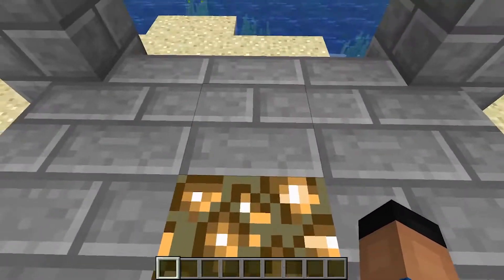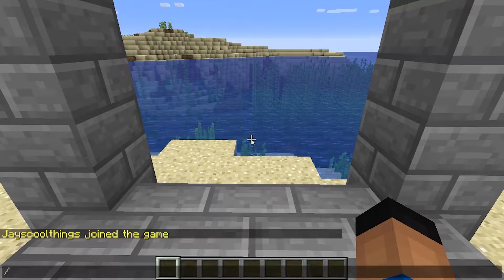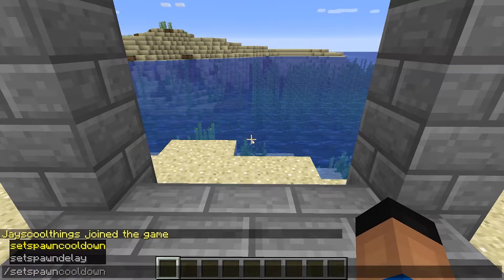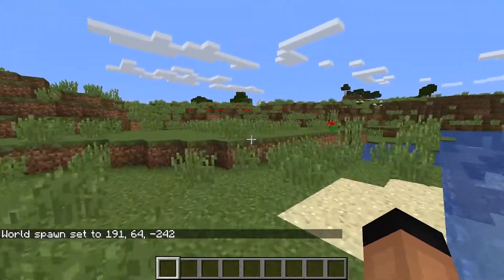First things first, an admin-only command — there are only four commands in this plugin, it's pretty basic. Slash set spawn: only admins can do this, or people with the set spawn permission, but they'll pretty much be admins for most cases. Slash set spawn tells you they set the world spawn.